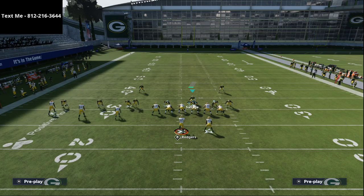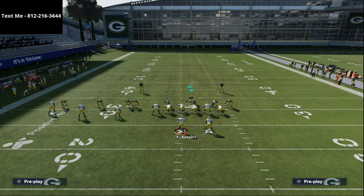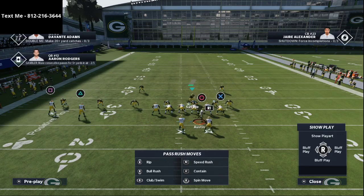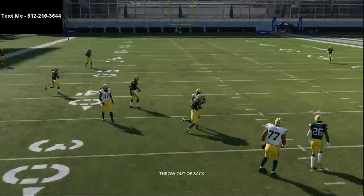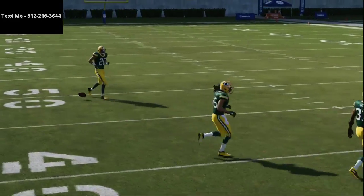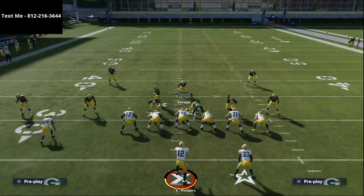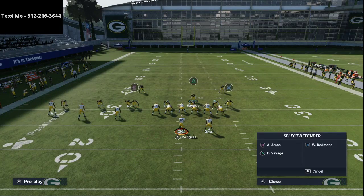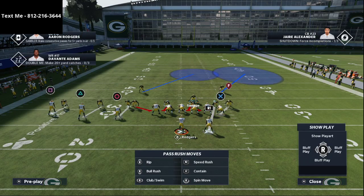If I take Tavon Austin and motion him over on a slant route, they follow with man coverage, but watch — there's nowhere to throw it, it's not open. When you shade underneath and inside it does a much better job against slant routes. You're going to find this Cover Two Man defense is really, really good at taking away a lot of what people like to do.